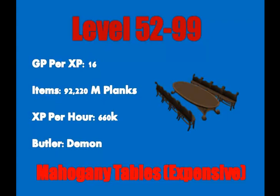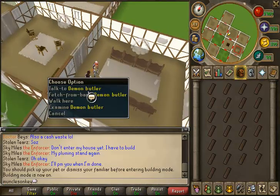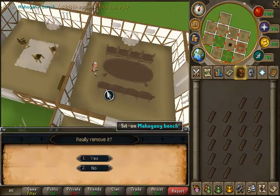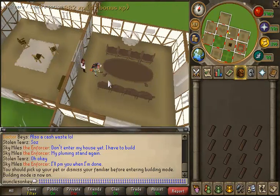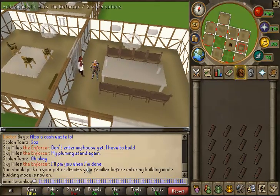For building mahogany tables, you're going to want to have a dining room built with a table hotspot in the middle. You want to have a demon butler fetching mahogany planks from your bank. What you can do is hold down 1 — when you click remove table, it will automatically remove it as the remove option is option 1. Also, when you click fetch from your bank from the demon butler, the fetch option is also conveniently 1. So if you're holding down 1, that will also fetch planks from the bank immediately. You can also just click them if you prefer.